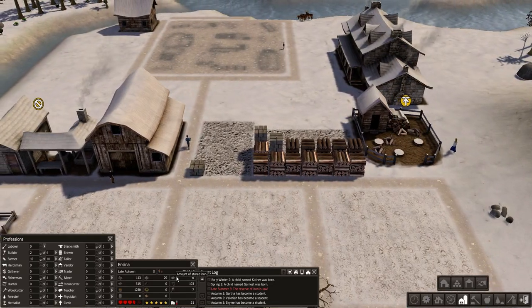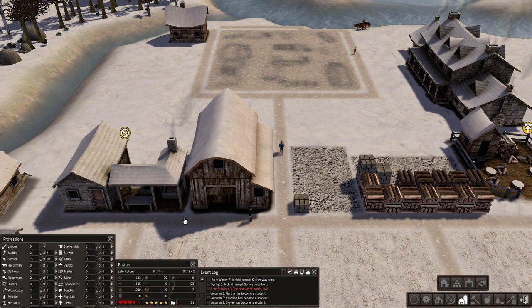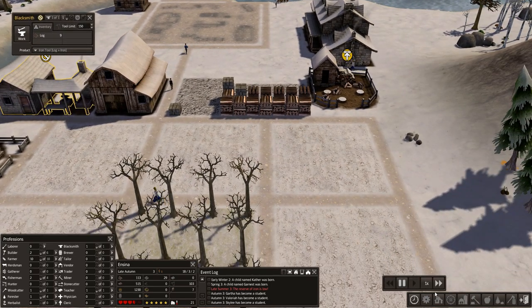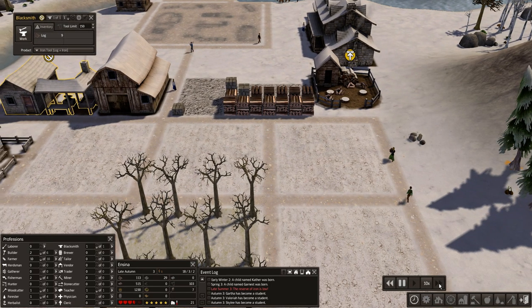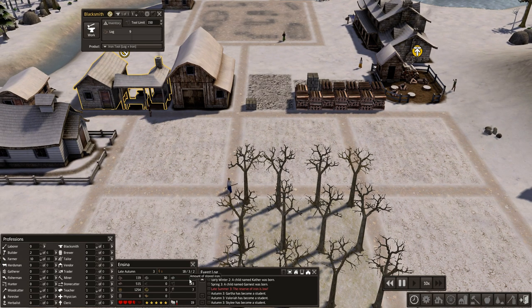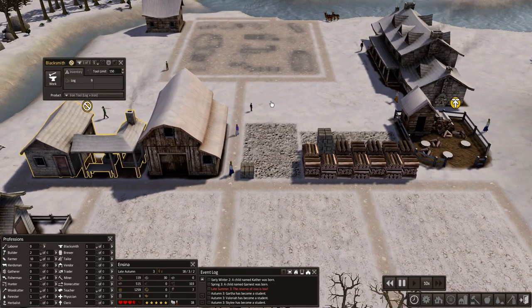We're still low on iron — what on earth is going on? We've got a hundred tools but iron is just not building up. We just have to keep an eye on it. I think they're using it to build the market — that might be what's going on. It's been deposited, you can see. You just have to keep everybody going — that's really the key.